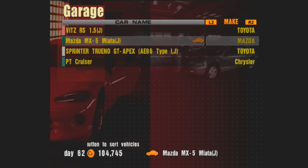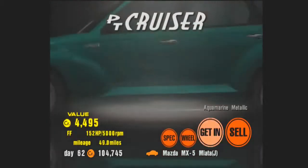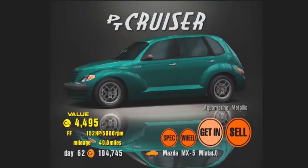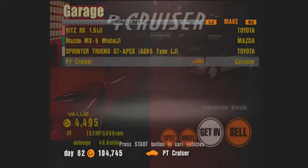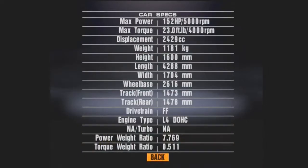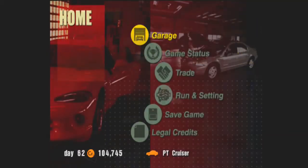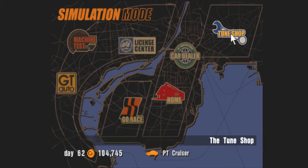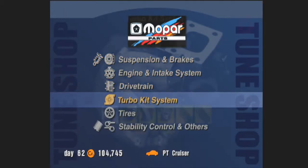Howdy my friends and welcome back to more Let's Play Gran Turismo 3. This is Sky Hurricane and in this part we're going to get back into our PT Cruiser. We actually did some minor tuning — we bought a computer chip and did weight reduction stage 1 in one of the first parts. We can see the power-to-weight ratio but we're fixing to change that. We're fixing to try to do some heavy duty tuning, and the first thing I want to do is get the turbo kit.